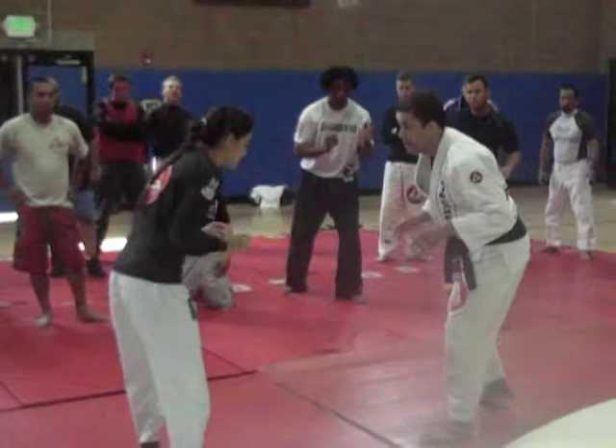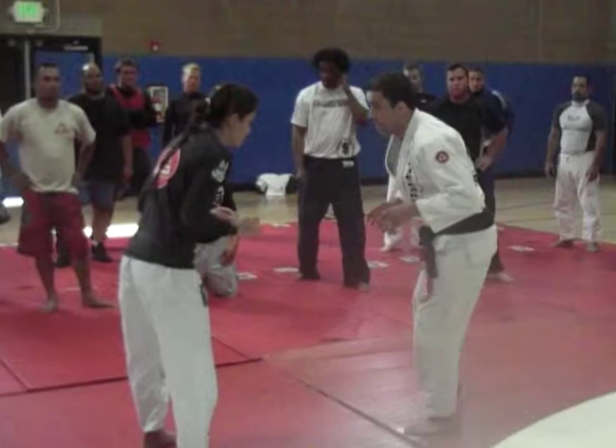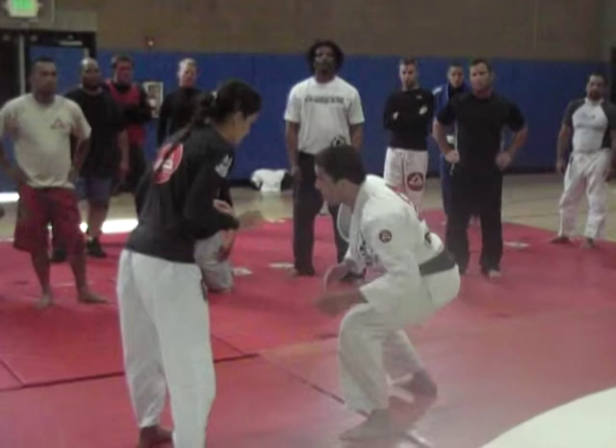My best chance to shoot for the legs is whenever I change levels and Kira does not. Now it's open, ready for the attack.